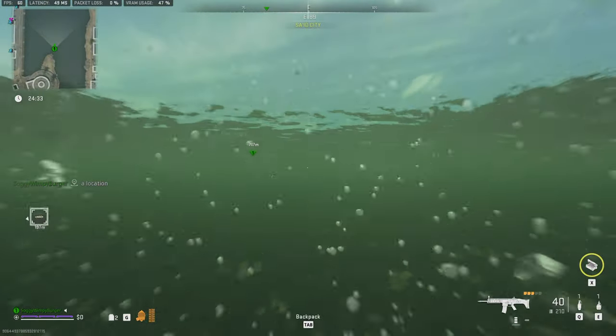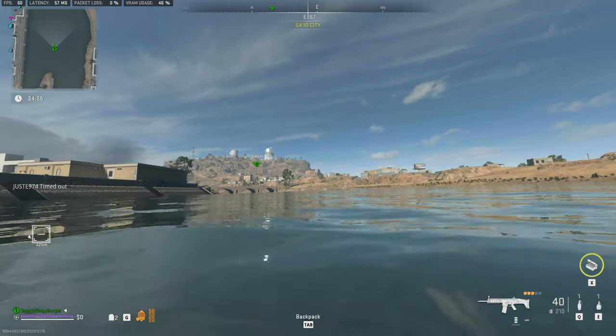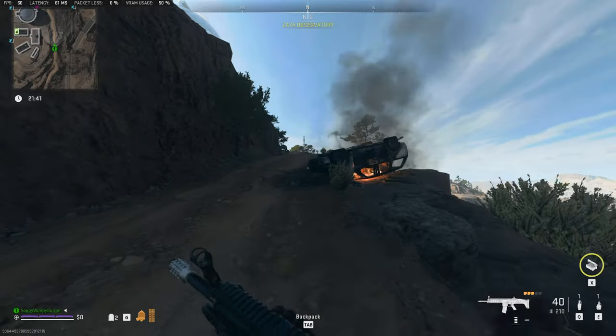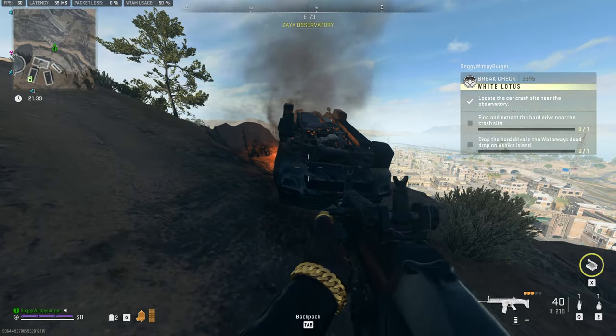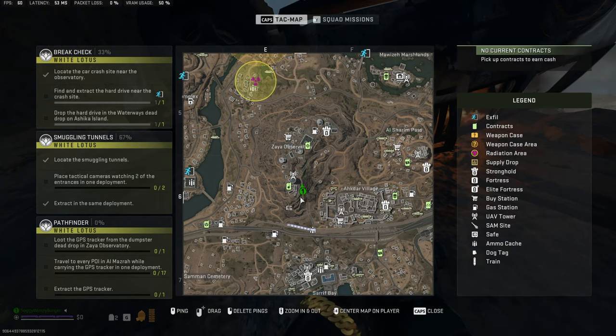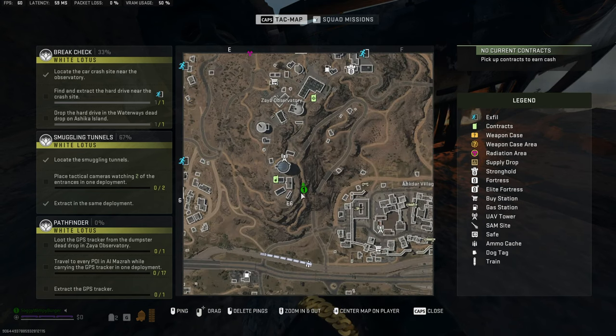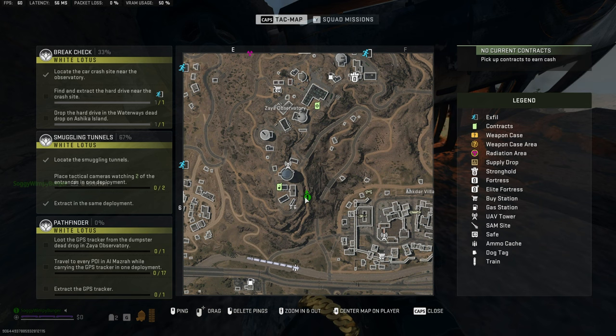I think I'll just navigate up there on foot. That way, we'll have enough time for people to go by, do what they need, and leave. Running up the road here, there's a car crash at the bottom — this is it. Right underneath it is the Ashika security hard drive. Zooming in on the map, it's a little bit further south than I estimated — pretty much in the far middle right of E6.